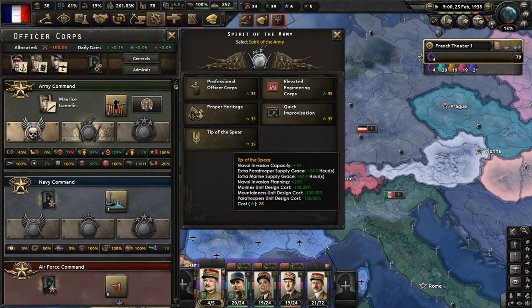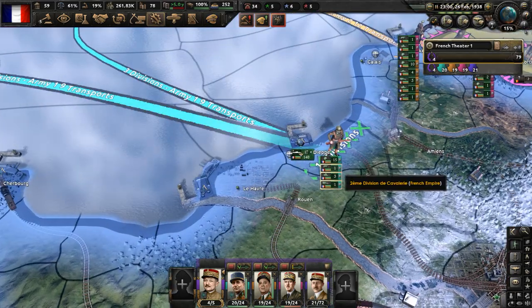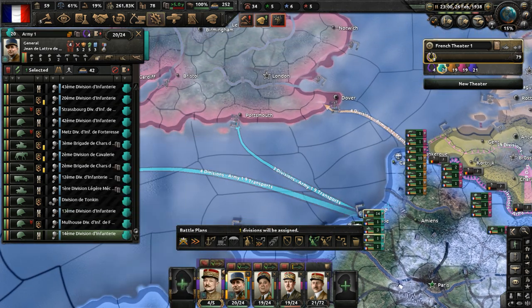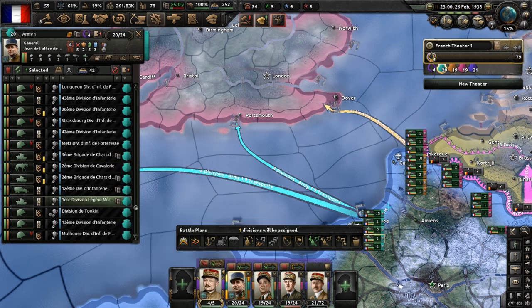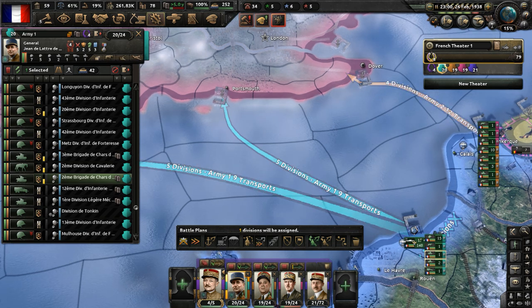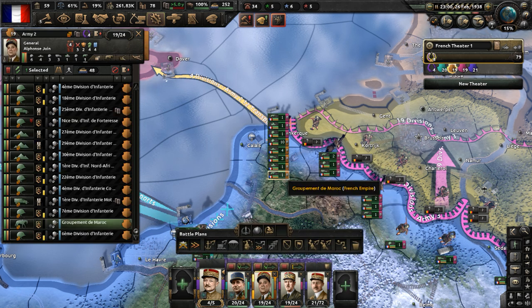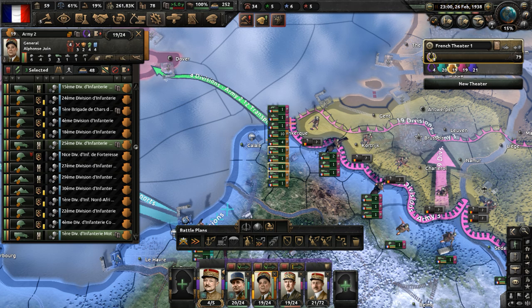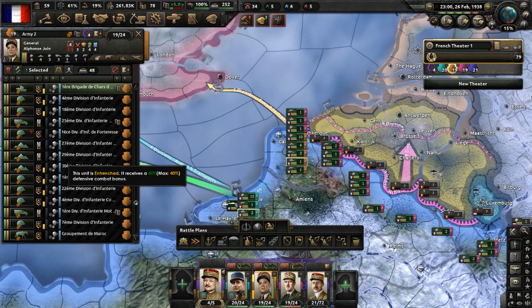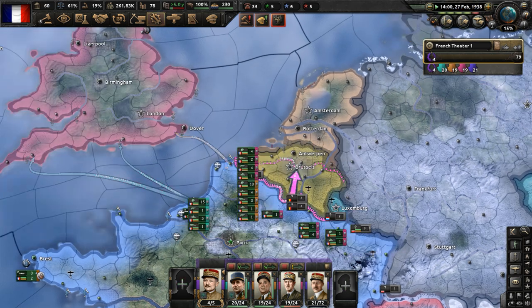Modify Officer Corps - spirit of the army, let's go with 'Tip of the Spear,' which will increase naval invasion capacity. With that in mind, let's add more units to these orders. I'm glad we can take advantage of our numbers more for a naval invasion. Armored units will try to land on the beach alongside infantry divisions. Those orders will be ready to go soon - they need naval supremacy.